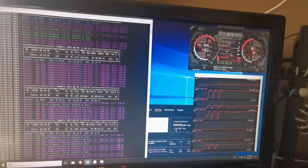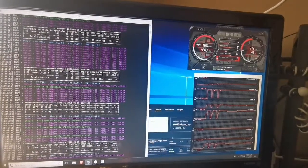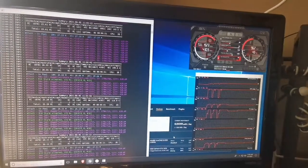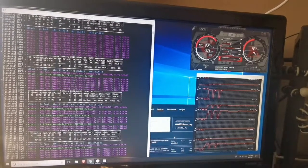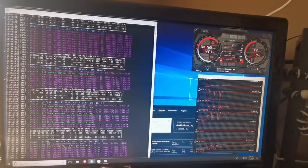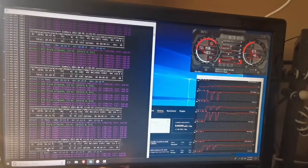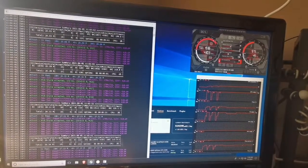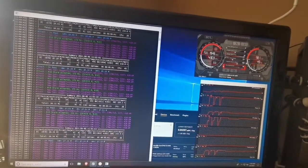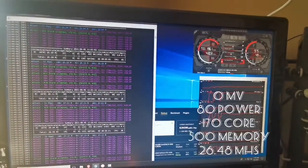Our new value is around $0.65 for the GTX 1070. We got up to 26.11 and then 26.31, 26.34 megahash. Let's see if we can bump that up — I think the max I can go is 160 or 170 on the core for this card. Let's try 170 on the core.